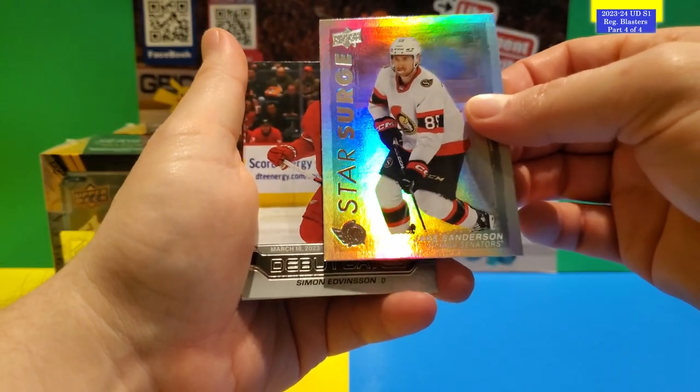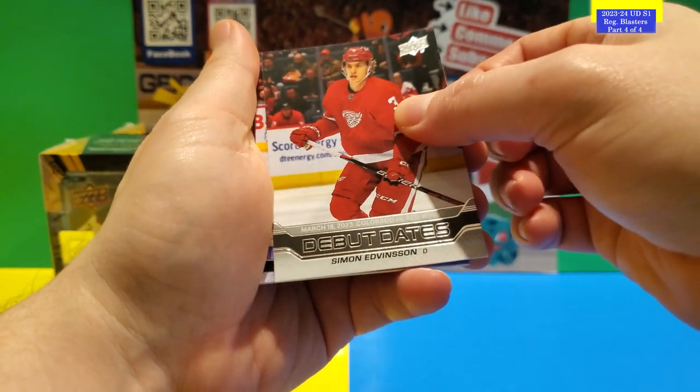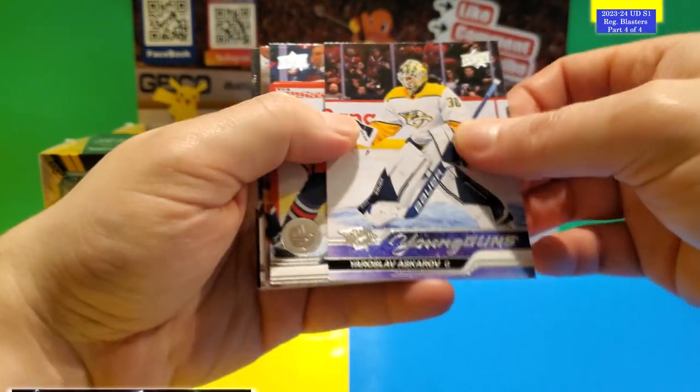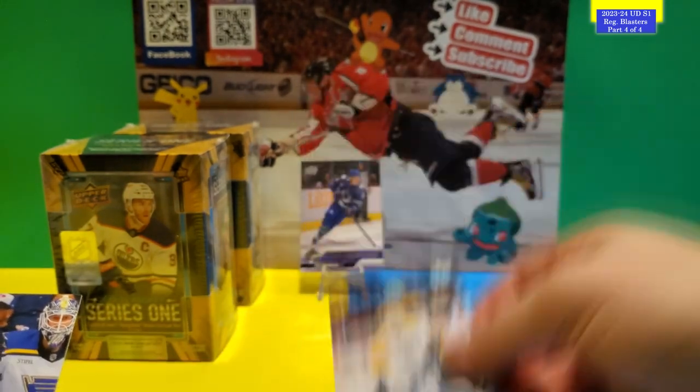Last pack of the first box. We get a Star Surge of Jake Sanderson, Debut Dates, and there's another Young Gun — Debut Dates of Simon Edmondson and a Yaroslav Askarov. Not a bad prospect — pretty good Young Gun to get. Yaroslav Askarov. The rest is base.